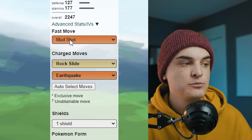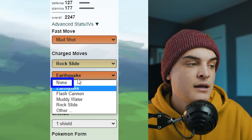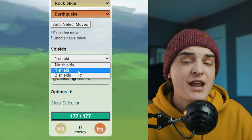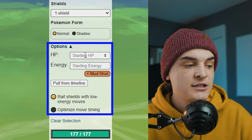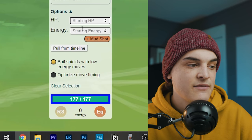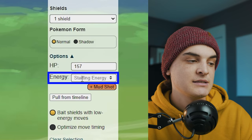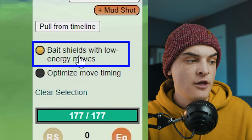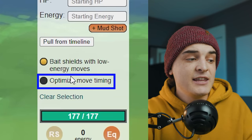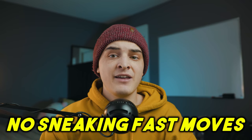Choose your fast move — it always inputs the recommended one — then charge moves. I usually run two moves; if you only have one, click 'none' on the second, though your Pokémon will usually perform worse. Choose how many shields you'll have in battle. You can also set starting HP and energy, so if your Stunfisk already took 20 damage, input that here. You can toggle 'bait shields with low priority moves' and 'optimized move timing' for more advanced simulations.